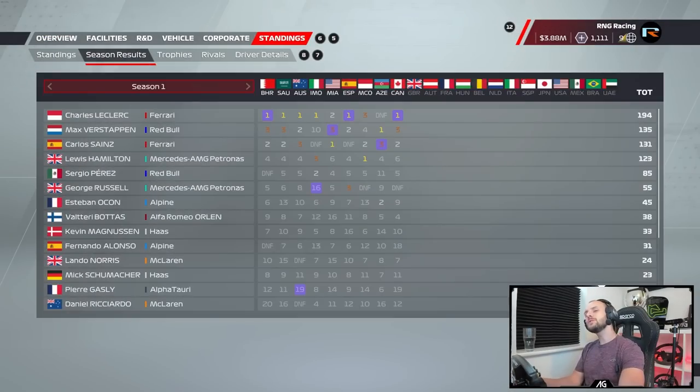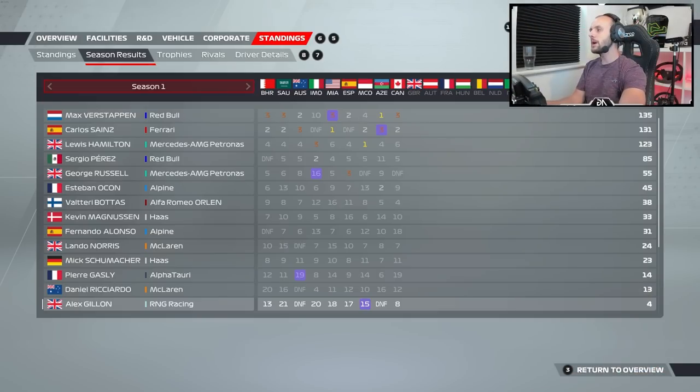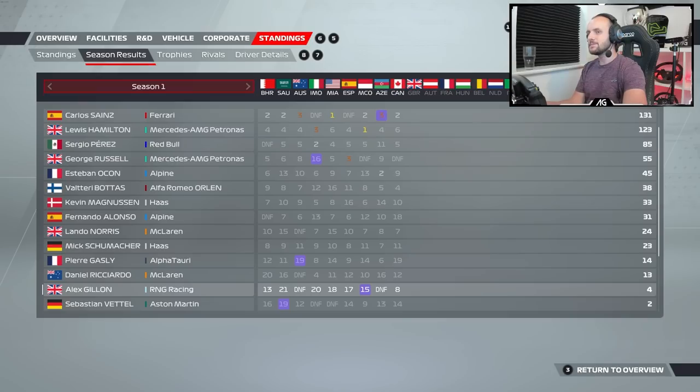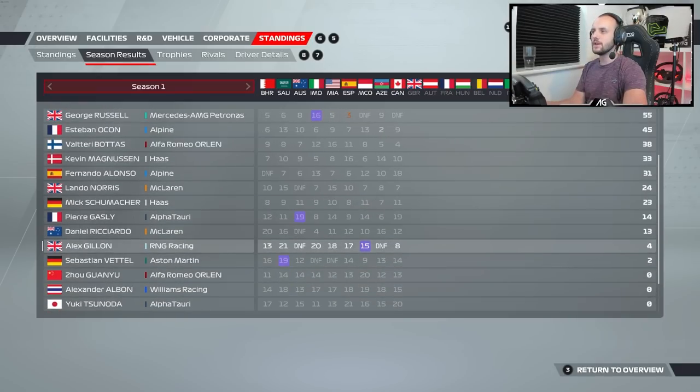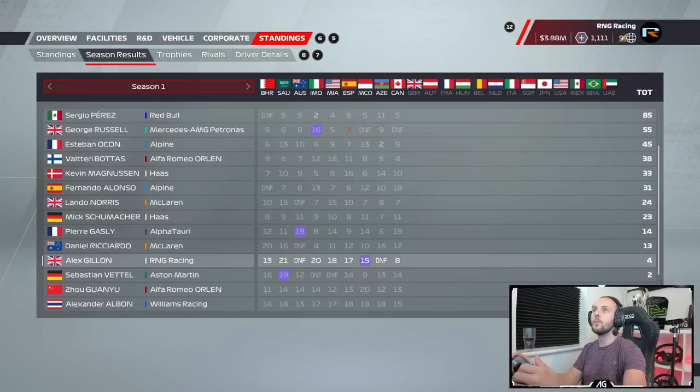So there's the current standings — unfortunately we do still have to scroll, but we only have to scroll one click now to find ourselves. It's not too bad, we've now got four points. We've got a little way to try and beat Daniel Ricciardo in the standings, but we're no longer right at the bottom of the field. We've got a P8 in the last race, a well-deserved one. We did get a little bit lucky here and there, but we're owed a little bit of luck. It's been absolutely disastrous — P8 was our best result by quite some way.